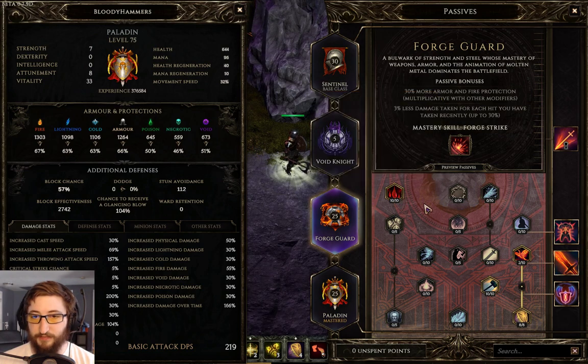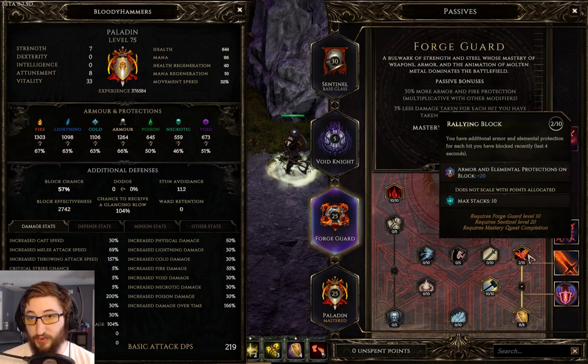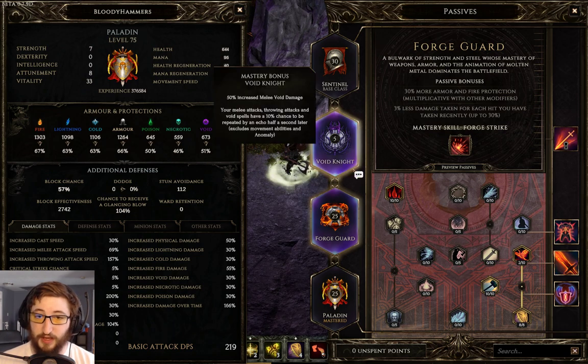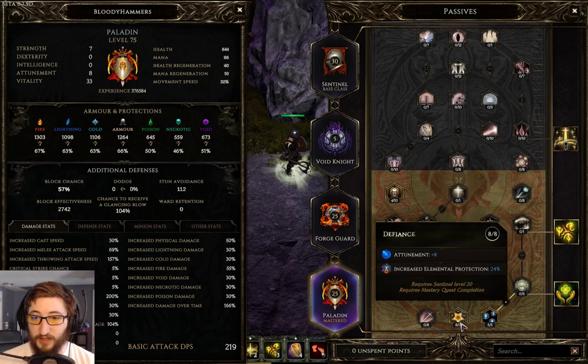You might even want to put more into Rallying Block or Battle Hardened — there's a lot of good stuff in early Forge Guard. In Paladin here, we've gone into pretty standard elemental protection and block.